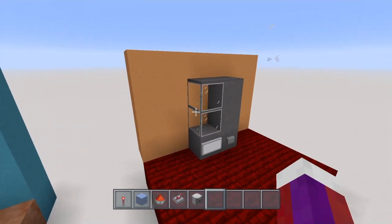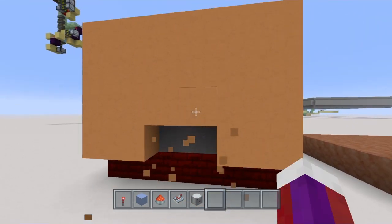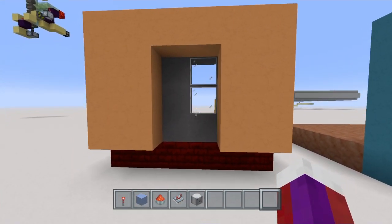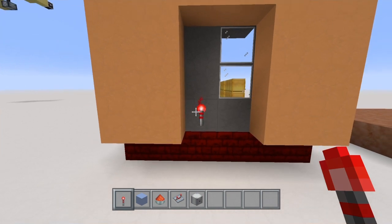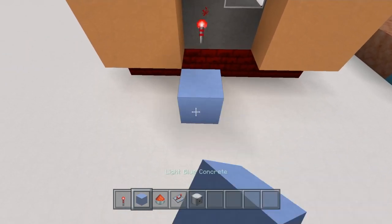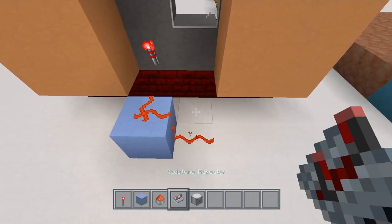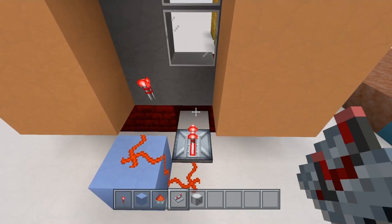Alright, now once you have that, go right here behind it and knock out these blocks. Now grab your redstone torch and place it right there — that's where your button is on the other side. Now grab your block of choice and place it here, then redstone dust coming down like that, your redstone repeater there, and then knock out this block right there.